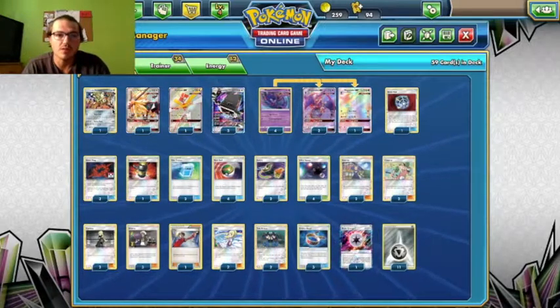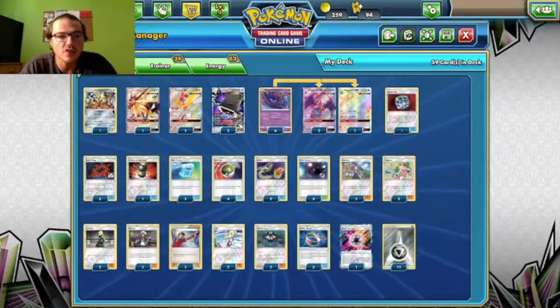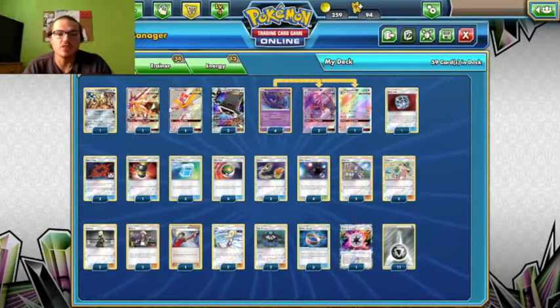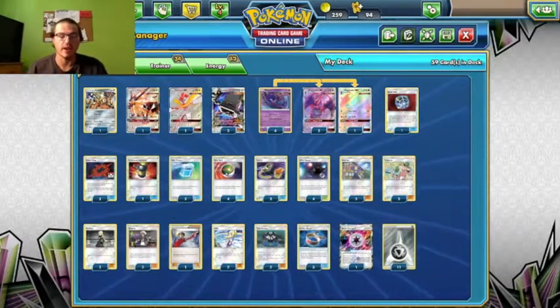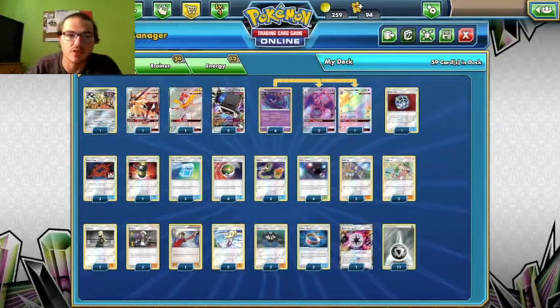Your damage output is a little bit different. I run the baby Celesteela in case we get into a 3-3 prize split, doing 140 for a single Steel. But it's a very situational card.